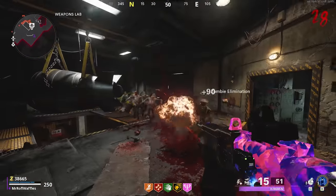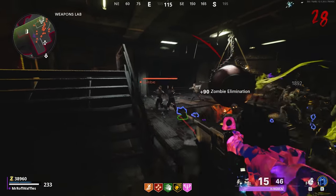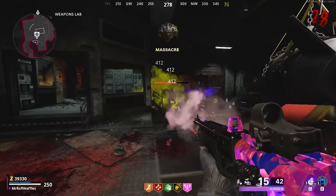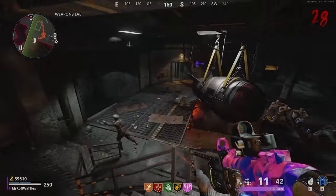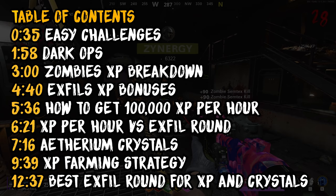Hi guys, Mr. Ruffles Waffles here. Today I'm going to be talking tips, tricks, and strategies to level up fast and get loads of XP in Cold War Zombies, and also to unlock all the Ethereum crystals that you need to complete your skill trees in the menu as well. I'll have a little contents page on screen right now so you can see a rough breakdown of what I'm going to be talking about in the video.